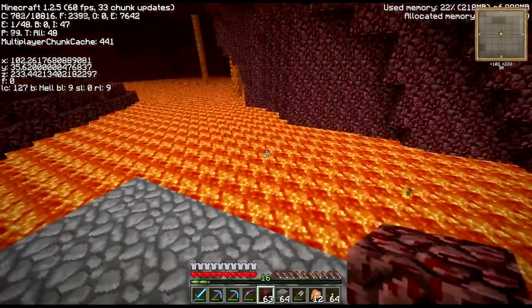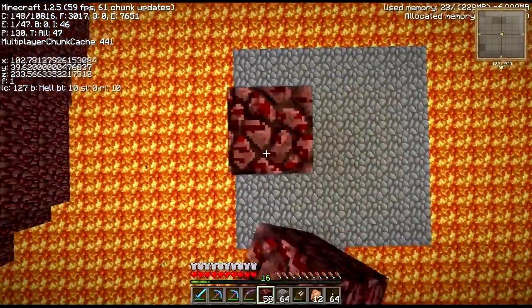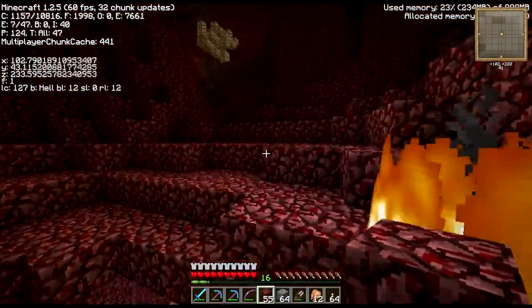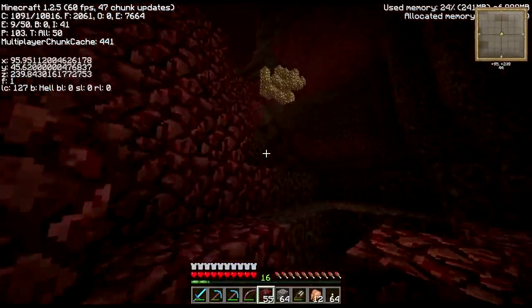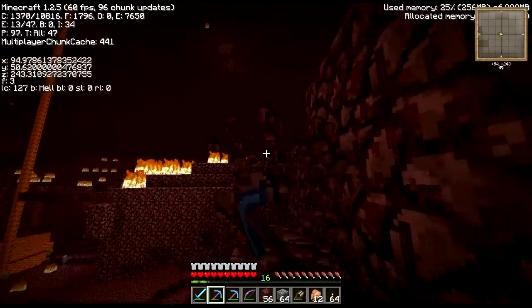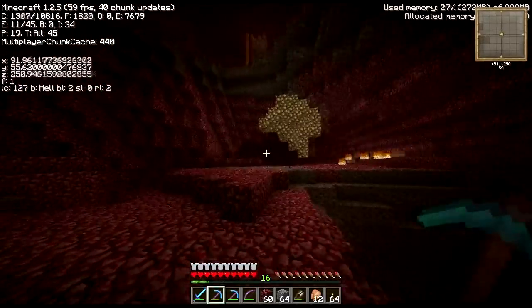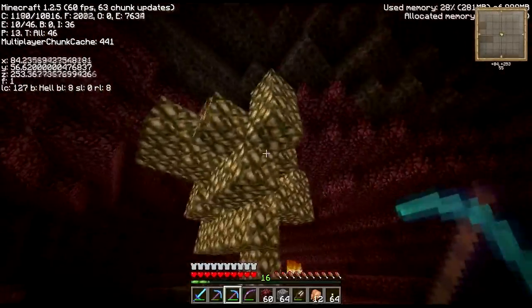A very secure pocket of glowstone with no lava beneath it, so I can just dig it straight out without worrying. There's a ghast as well - ghasts are annoying when you're trying to collect glowstone. Whoa, there's a lot of it.